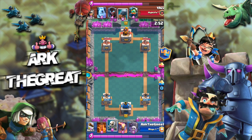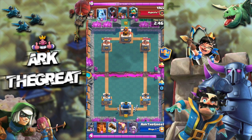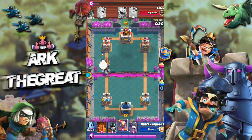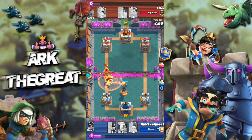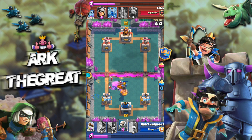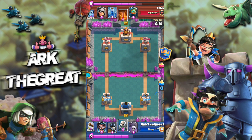Starting off, this is not the most ideal starting hand. Ideally you want ice golem, graveyard, and poison — that's the perfect starting hand because you can instantly punish your opponent for over-committing or pumping. So I just play my log to cycle because I didn't want to sit here for two minutes. Here we go with the classic bridge spam. I'm pretty much forced to poison here and let my ice golem soak up all the damage. That was fine — we defended without taking a single hit on our tower.